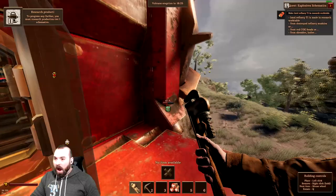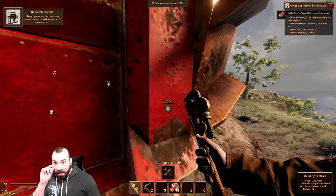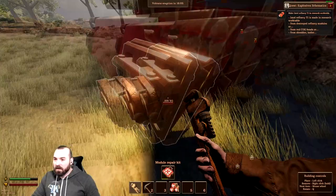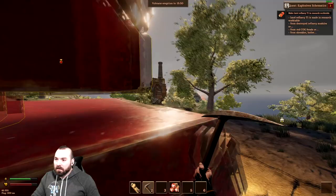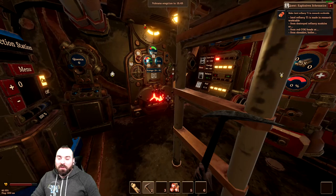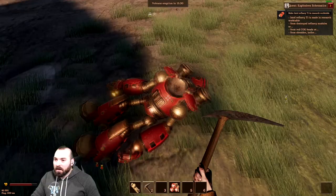Our ship might actually get destroyed — it's at 47%. What do you need to repair it? I can see where to repair it but I can't interact with it. So a repair kit is not actually right — we're going to need something else. Maybe we should take this puppy down. Wall is at full health. Make Intel Refinery T1 from destroyed refinery modules or red cog heads. We might accidentally have gotten something we need if we loot these guys. A red cog head!